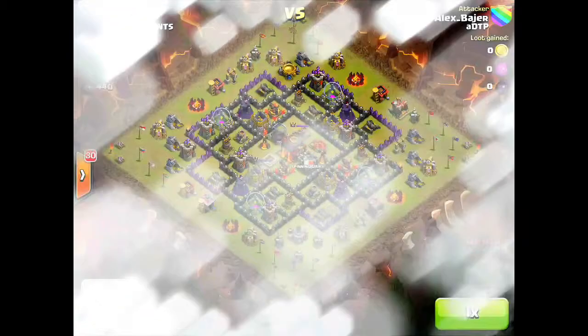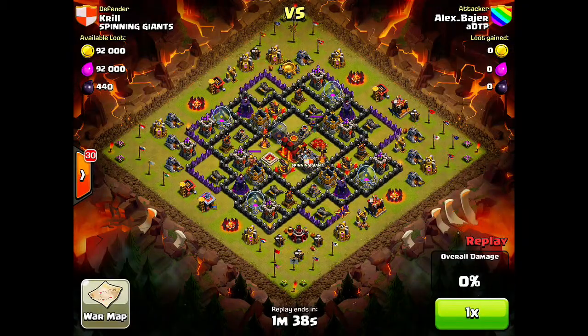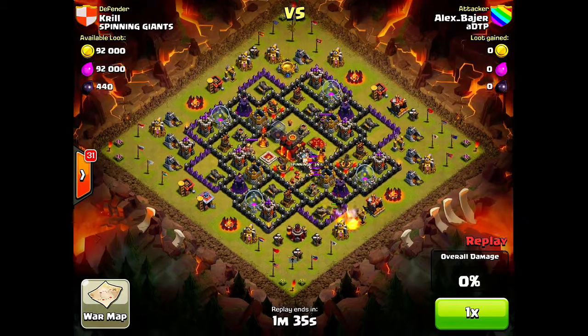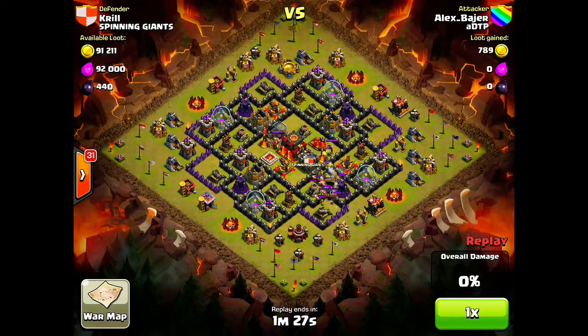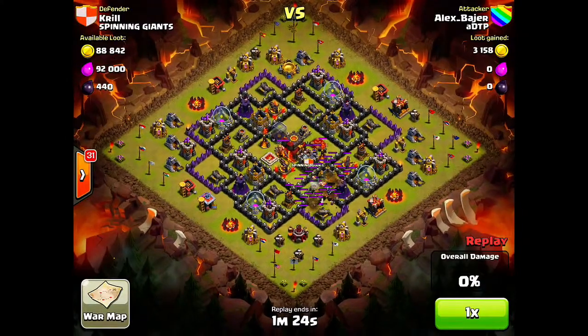Moving on to our next raid — I thought I'd show you a raid by ADDP. They are attacking Krill of my clan, and this was such a well-executed raid I had to feature it. It was a two-star on our number four, who has actually left the clan since. He throws down a lightning spell, which doesn't actually take out any of the clan castle troops, which was a bit surprising. But he lures them over to the side, which is very smart, and takes care of them very easily. Watch this little tactic — he throws down an archer, puts a wizard over to the side, and the wizards are not targeting that wizard, so it's just free to rain on attack.